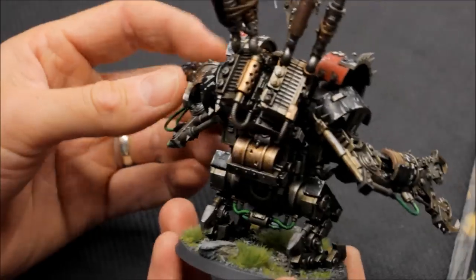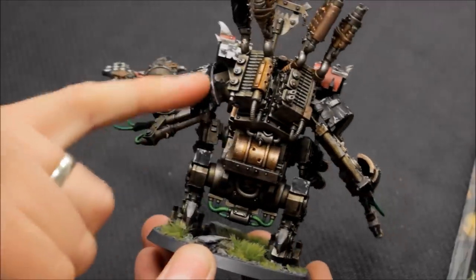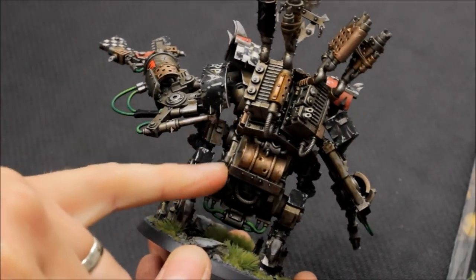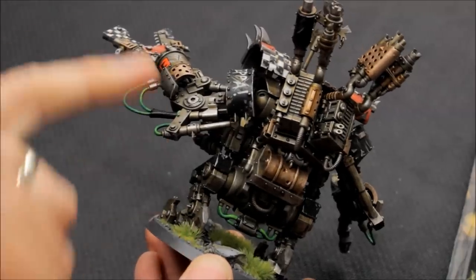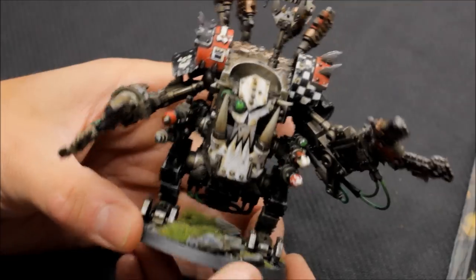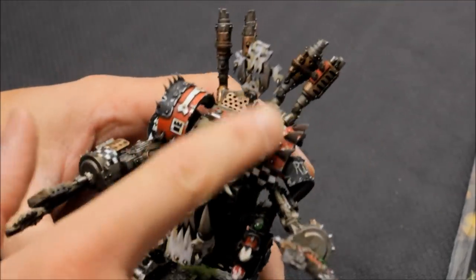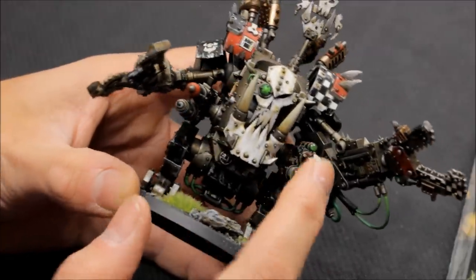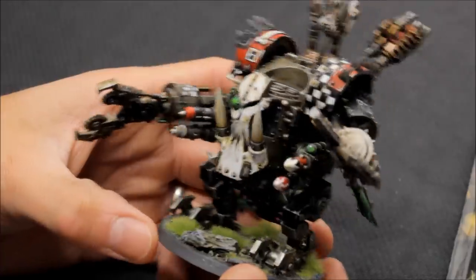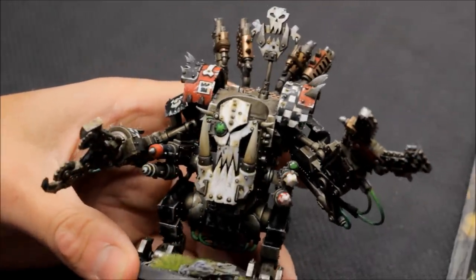A lot of the work is done for you if you check out the paint tutorial for the vehicles. A lot of the silver work you see here — there's not much to it. It's a base spray, some washes, and then a glint of a highlight, and that's the majority of this model. So you're saving a ton of time, then focusing the more detailed work on areas where the detail should be — like the face, the shoulder pads, and the tips of these rockets. It's an older model, but I'm a massive fan of this model — really happy with how it's come out. And he features quite nicely in the list.